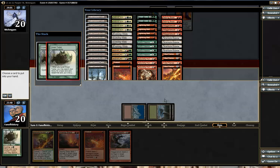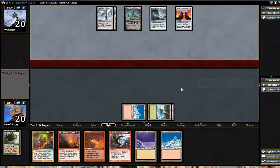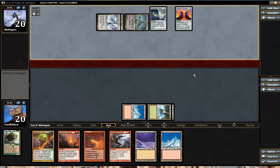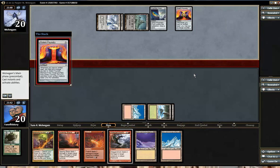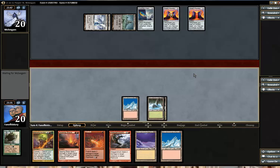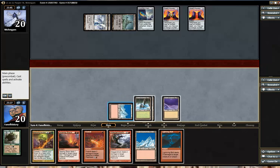Yeah, we have to build a mana base. And we are instantly rewarded with the mountain anyway. Okay — three counters. Every three artifacts he gets a free golem. So we have to start thinking about how to win, and the way to win is to burn him out. Let's play Exploding Borders here for 4 damage.